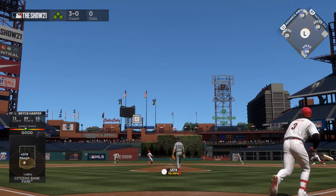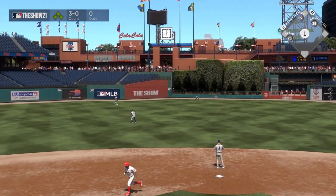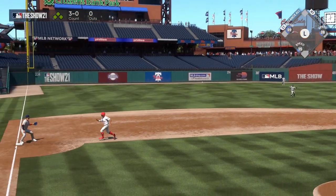This is more risky with the option for a cutoff man the defense has, but the deeper the outfielder catches the ball, the more likely you are to get away with this type of aggression.